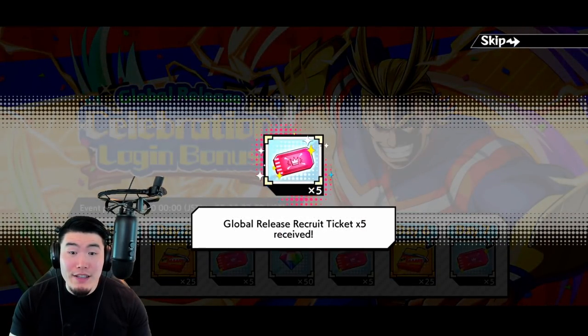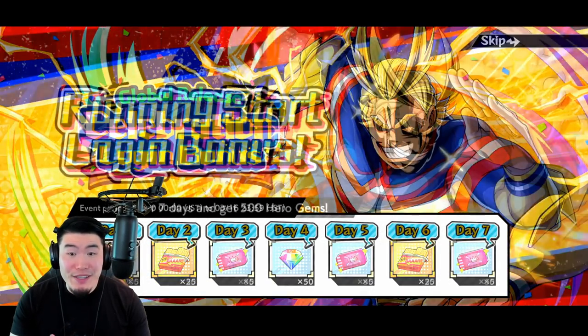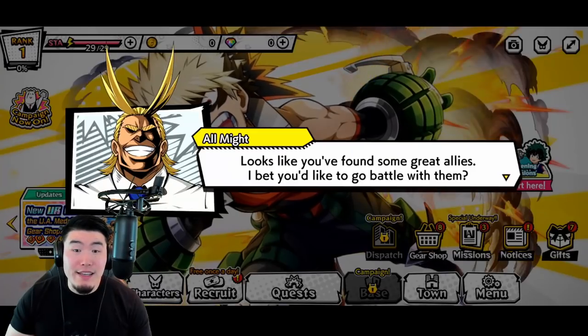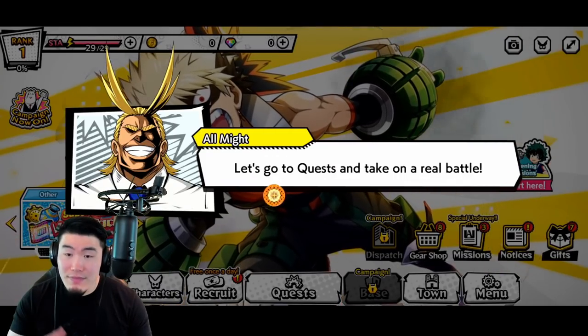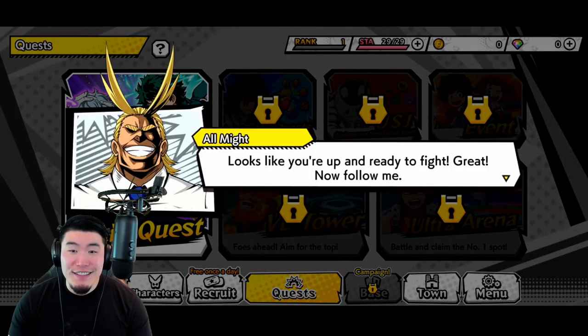We also have five free tickets from the global release celebration login bonus — pretty nice — and a running start login bonus with 200 hero gems, which I'm assuming are for summoning. All Might says 'looks like you found some great allies, I bet you'd like to go battle with them.' Let's go do some story quests.